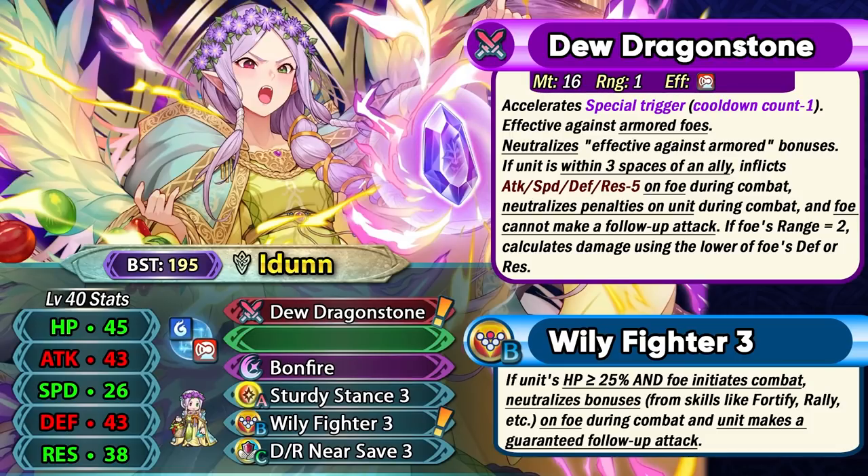Idun does need to get the auto follow-up from the fighter skill or Quicker Riposte, but still overall she's gonna be an extremely solid unit, especially because she is a 195 BST armor unit. In this gen we usually have armor units with 190 BST, but they for some reason give Idun trainee BST, so that's why she's at 195 BST and an outlier. This results in an extremely good stat spread with 43 base attack, 43 base defense, and 38 resistance.